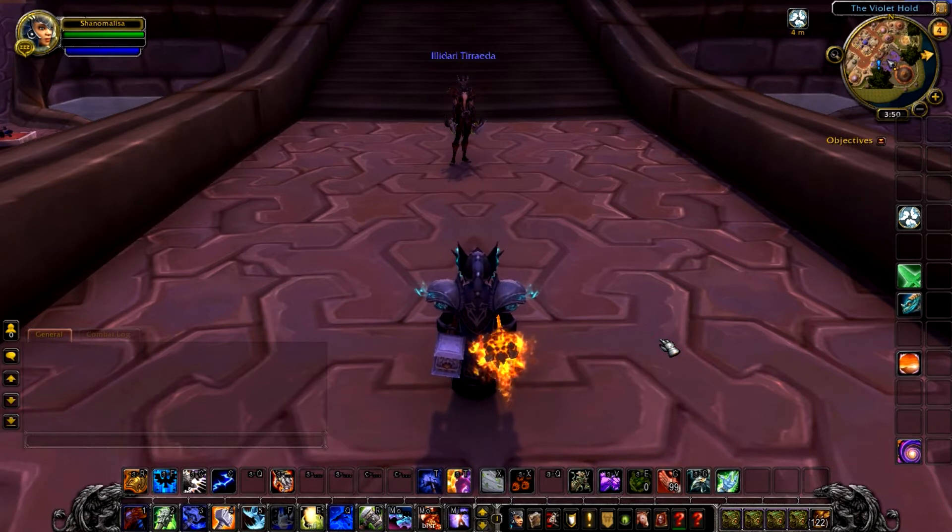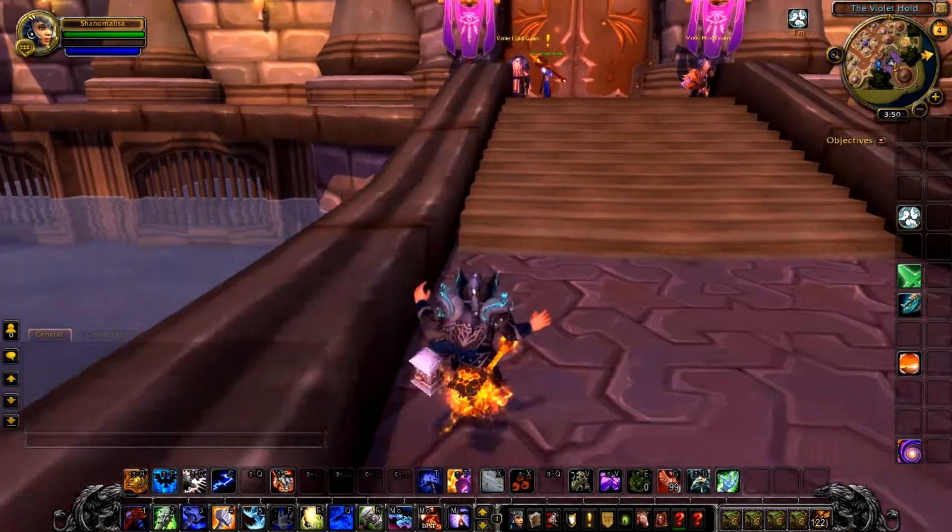Well, you generate it by using the ability called Rockbiter — I'm not sure how it's pronounced, but veteran players probably know the word. Why you generate Maelstrom? Well, you generate it to use Storm Strike, which is our main damaging ability in Legion. You also use it to insta-heal with Healing Surge, and do AOE damage and cleave damage with some spells. I will mention and explain that later on in my videos. Let's keep it simple for now.